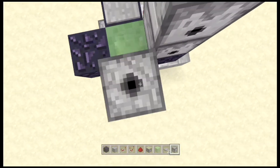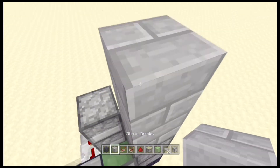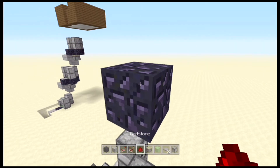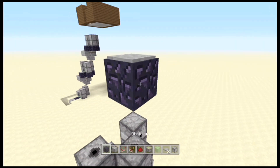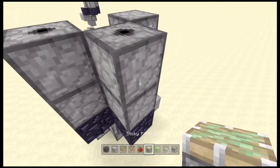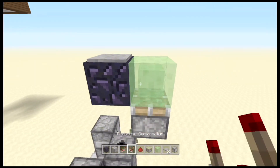I'll do one more just to show you how to do it again. You want to go up 2 blocks and then up another 3. Place your obsidian, then your pressure plate, then place your piston with your slime block, with your immovable objects.